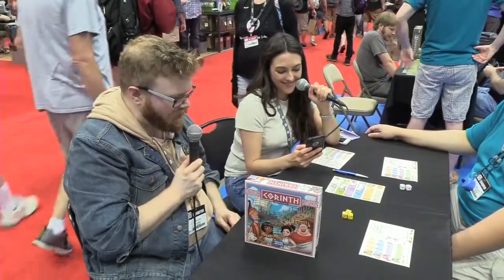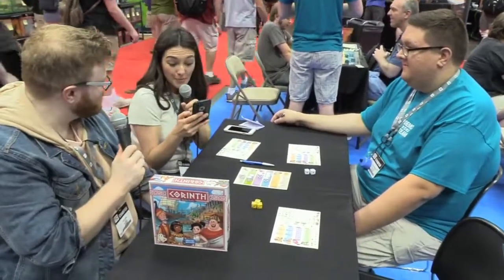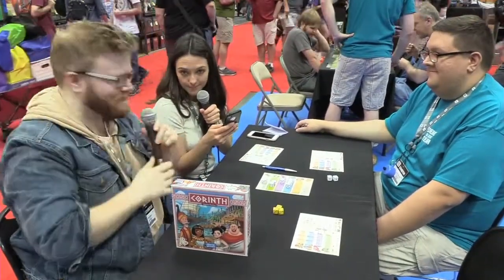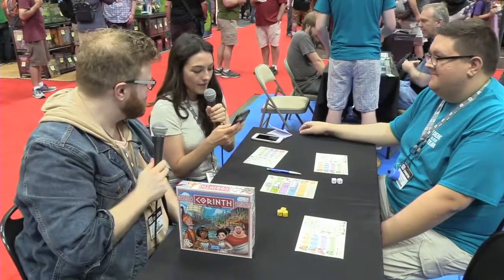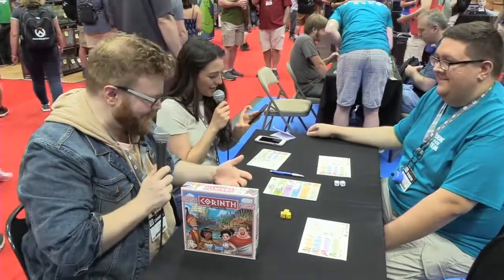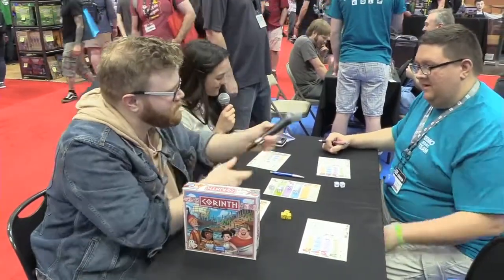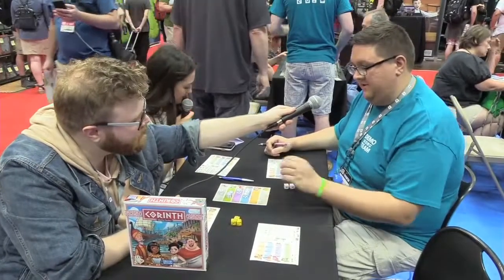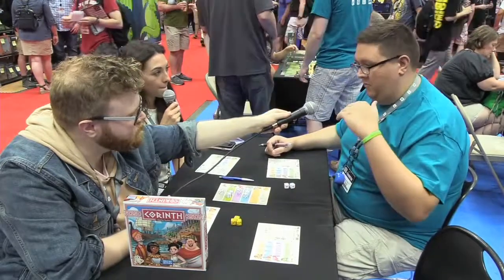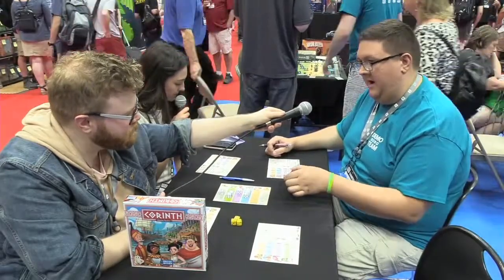So should we get some dice rolling and see how we do in Corinth? Let's do it. Basically the whole turn is just taking turns. The first player will roll the die, we populate the die on the board. And then one time every person will go through and take a set of die and do the corresponding section with the amount of die they have.